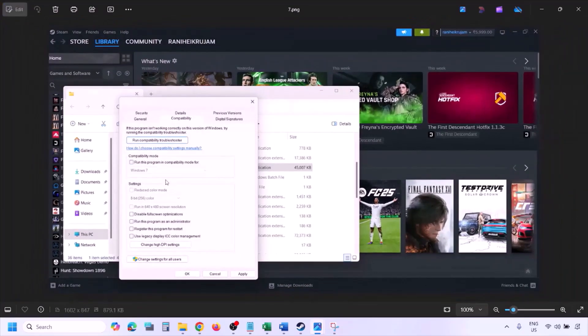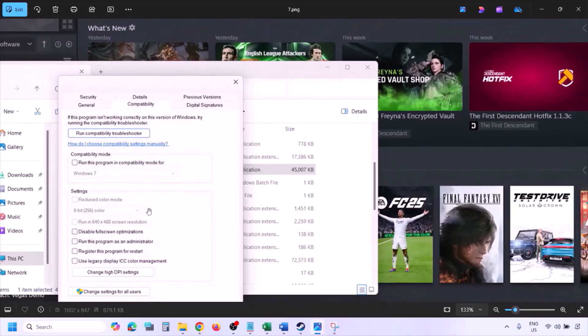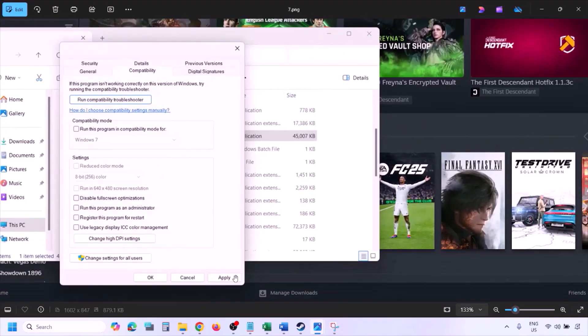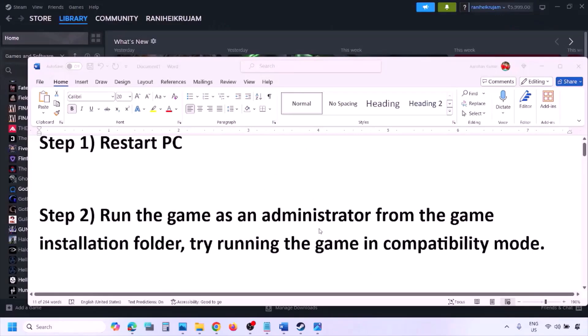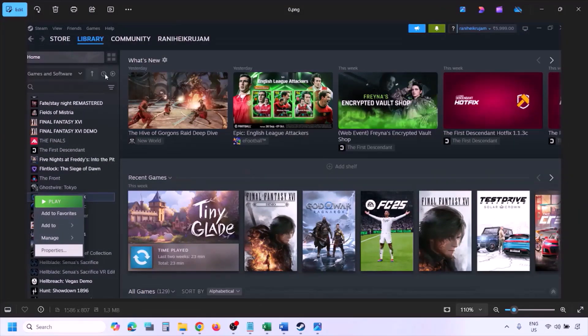If you've checked all these boxes and the game is still not working, uncheck all those boxes. Make sure you hit Apply and click OK, and then follow the next step.